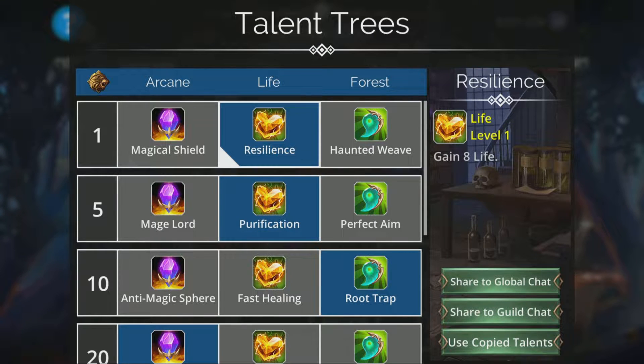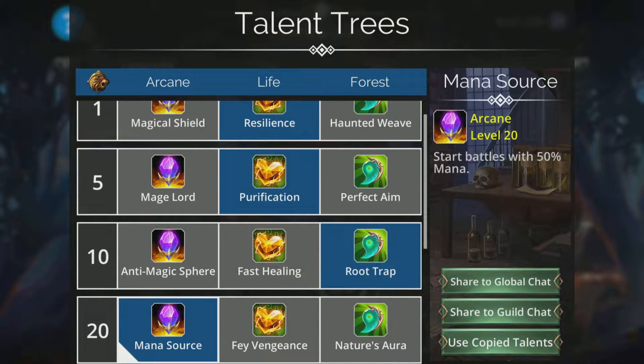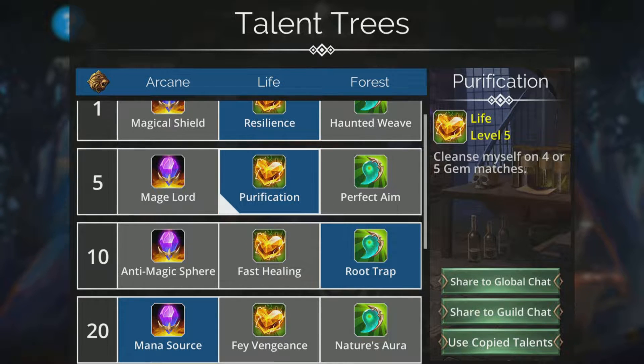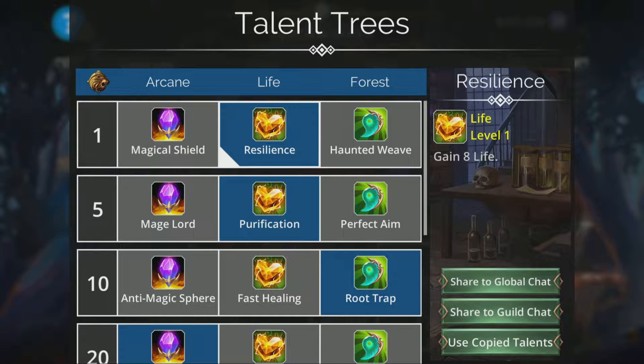For the talent trees, I'd recommend going up to at least level 20 to get Mana Source — start battles with 50% mana — and Root Trap, which entangles the first enemy at the start and protects you from any unlucky skull damage at the beginning. Purification and Resilience are also good picks.